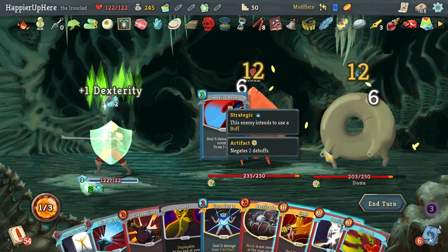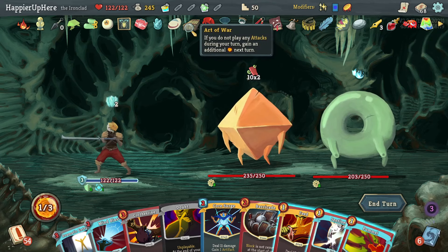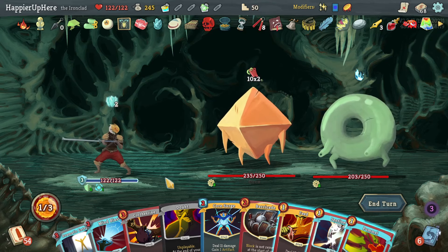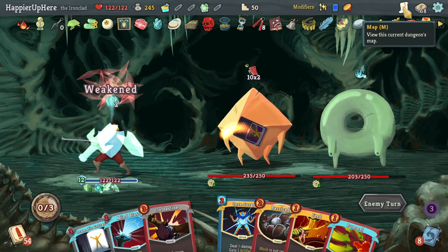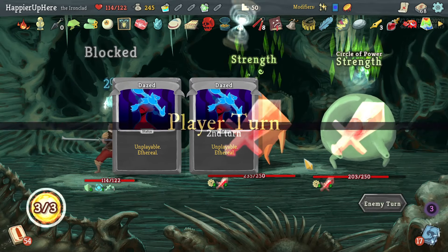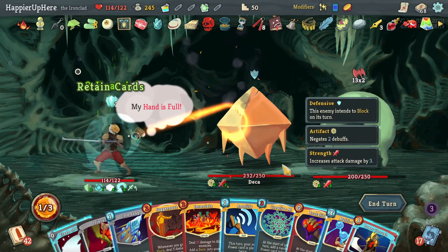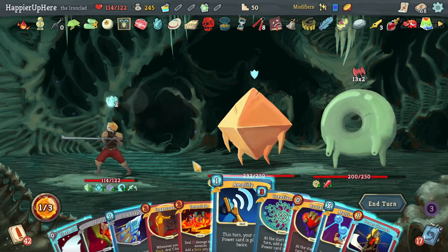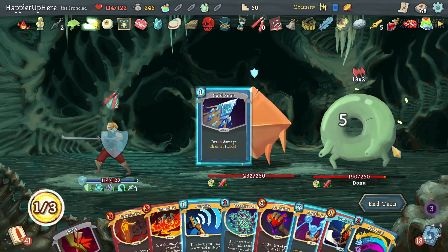I just got really unlucky. I guess I can do Sweeping Beam twice and hope for the best. The best I got is Sentinel which is only 12 block. Nothing else I can do. I got a little unlucky on both the Act 2 and Act 3 bosses. My deck is kind of large though — maybe by keeping a thinner deck I would have had slightly more success. Still a little frustrating — I thought this was going to be a great run.